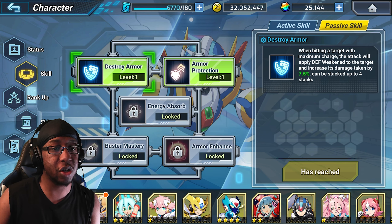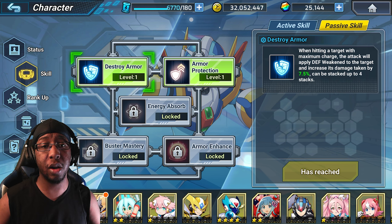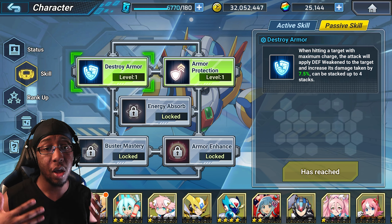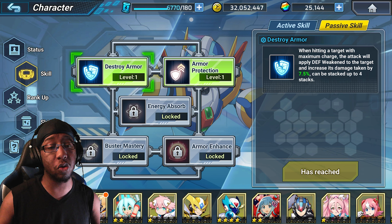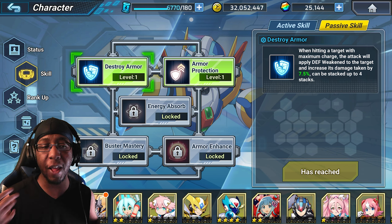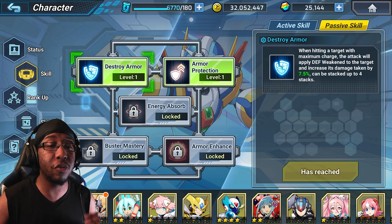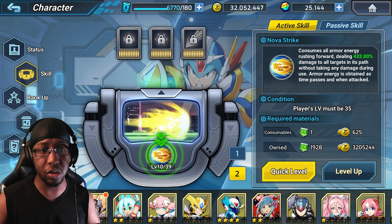First up in the passive skills we have Destroy Armor — when hitting a target with maximum charge, the attack will apply a defense weakened state, increasing damage taken by 7.5%, stacking up to 4 times. So if you unleash all four charge shots at once, you get this fully stacked up and can amplify damage quickly. That's one of the reasons I like All Out Barrage.